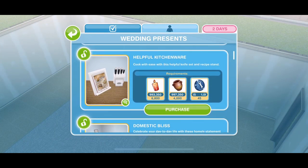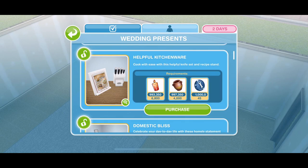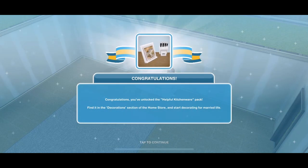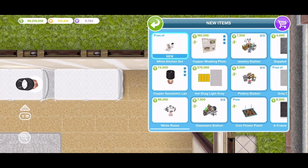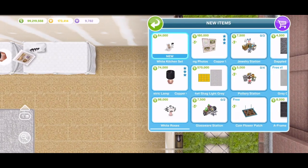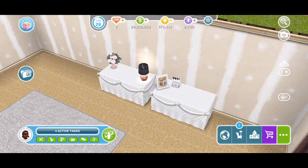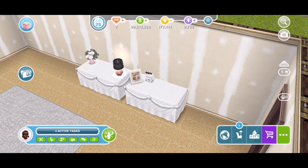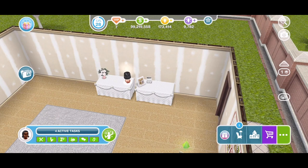The next prize is helpful kitchenware — 'cook with ease with this helpful knife set and recipe stand.' It's just one item. Let's place a white kitchen set down. It's 84,000 simoleons. It comes to something when you say that 84,000 simoleons isn't that bad. There's no interaction with that one either.